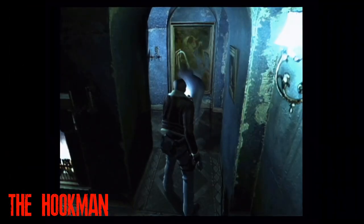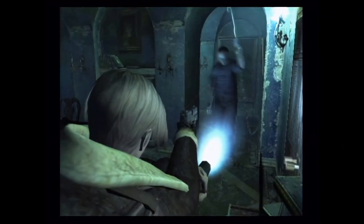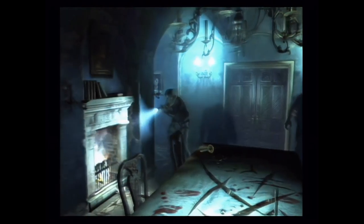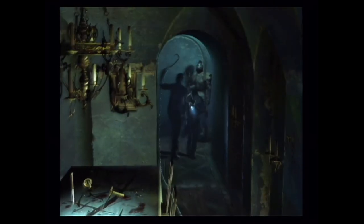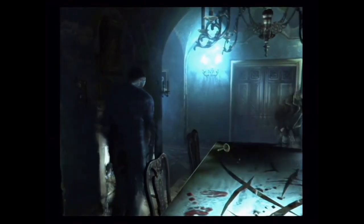In the beta version of Resident Evil 4, while infected with a virus, Leon Kennedy was able to encounter many hallucinations, including the Hookman, who would burst out of a painting. The Hookman had teleportation powers and was a relatively quick enemy that could be weakened by light. It is unclear if he was merely a hallucination of Leon's or an actual foe that appeared differently due to Leon's hallucinations. Either way, it is an interesting take on enemy design that would have given Resident Evil a dash of psychological horror. Ultimately, the design was scrapped and simply existed to demonstrate the special effects of Resident Evil 4's engine.